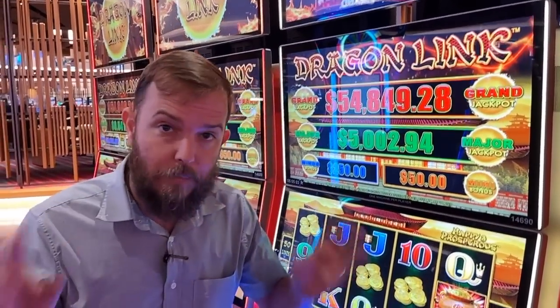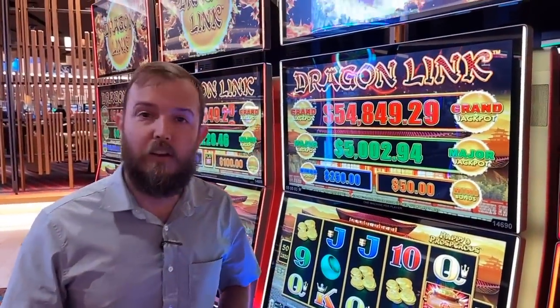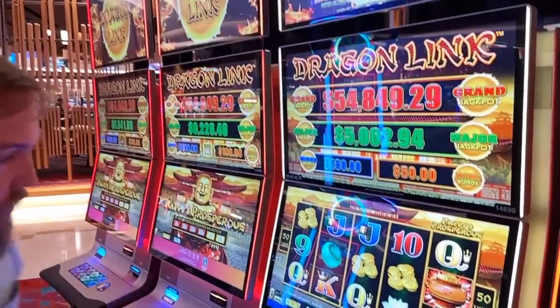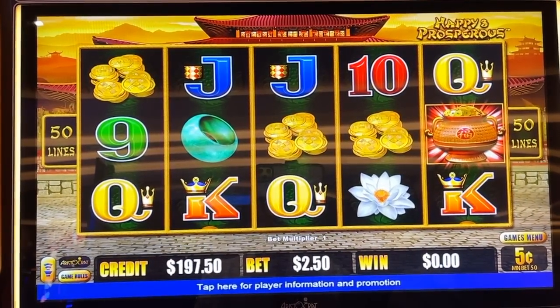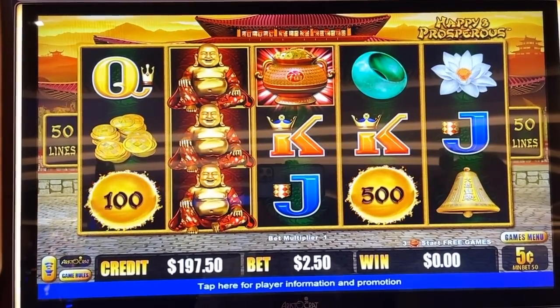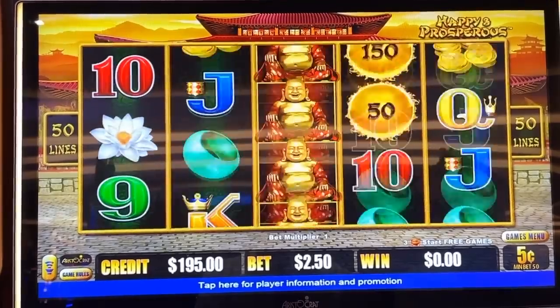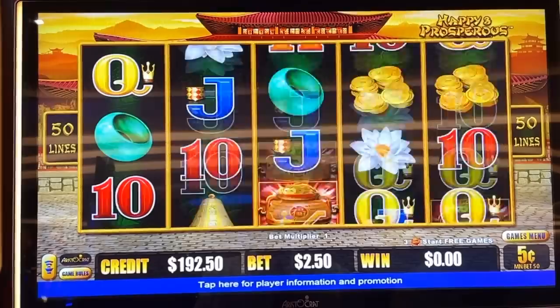I am absolutely sure we are not going to hit that jackpot. So let's sit down and give it a whirl. Here we are — we're betting 50 nickels per spin, which is the minimum bet, $2.50 a spin. If you're not familiar with Dragon Link, we need six of the suns to get into the bonus round or three round pots.